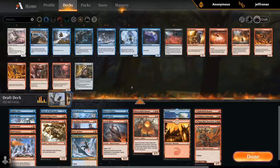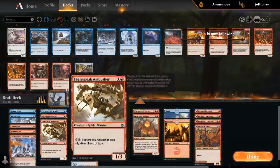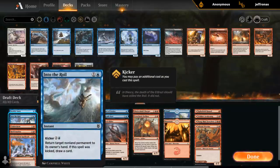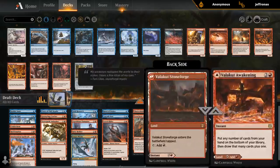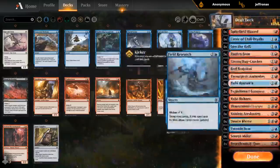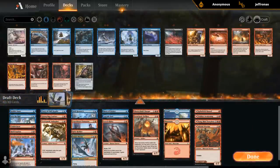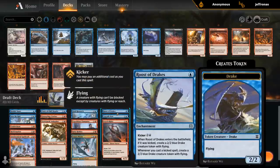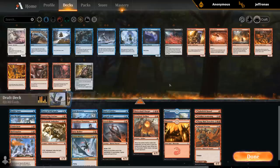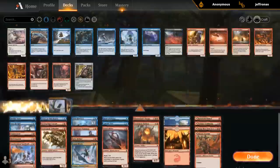Looking at the mana distribution, all our dual-faced cards are red — we are definitely more red than blue, but I still need double blue for a kicked Into the Royal. Considering these as three lands, I can probably cut a mountain and add an island — so we're up to eight blue sources and about ten red sources. I also need double blue for kicked Roost of Drakes and Bubble Snare, so I'll go up to nine islands. Alright, I think this is the deck.